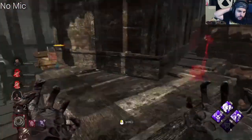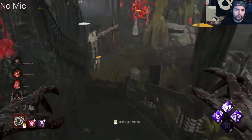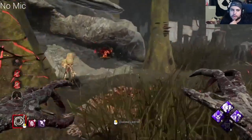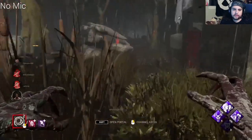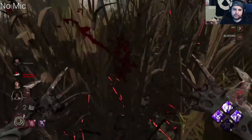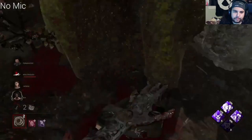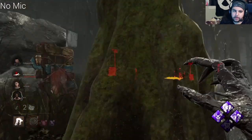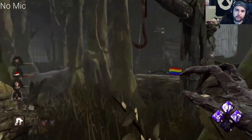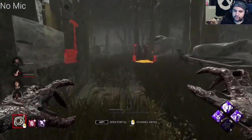I didn't use my basic attack there because I thought she would drop the pallet sooner. We can actually avoid letting them know that we have Devour Hope by using Shred, and that's just kind of a cherry on top. The fact that the Demogorgon can avoid telling survivors that you have Devour Hope is awesome. Unfortunately they know now because I used my M1 — I thought that she was just going to keep continuing on, and if I tried to Shred there, she was going to stun me. So I would rather get the down here than try to keep them from knowing about Devour Hope.